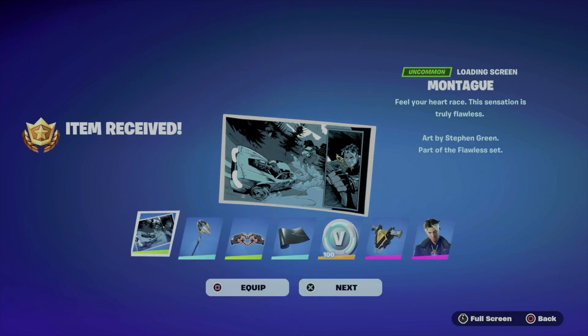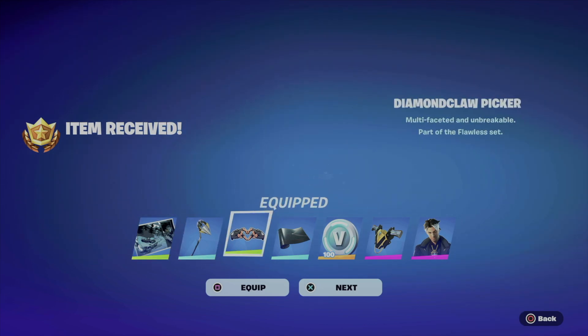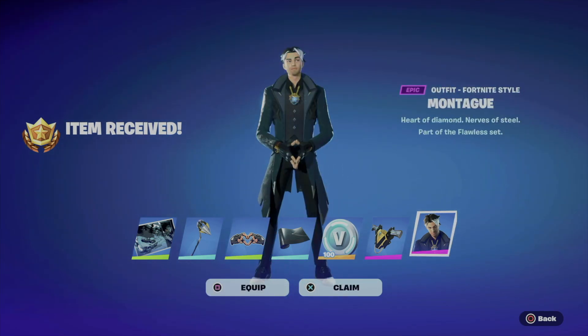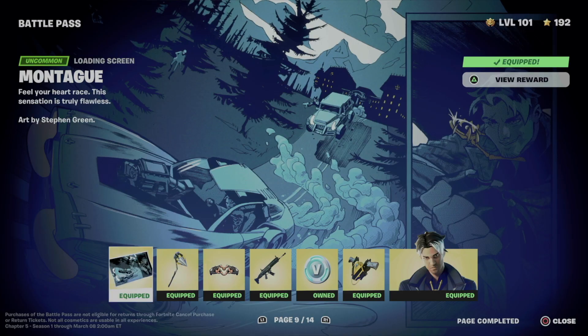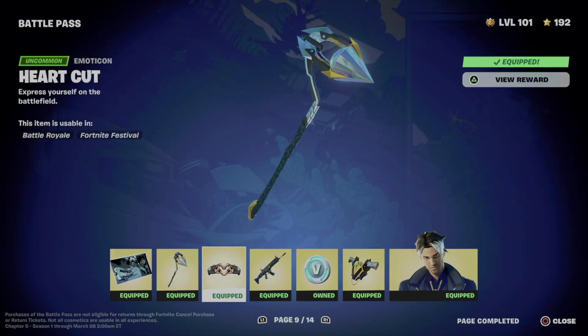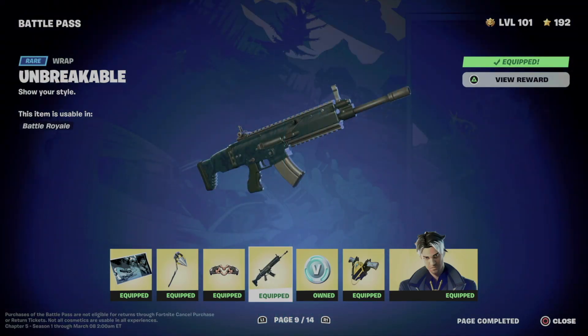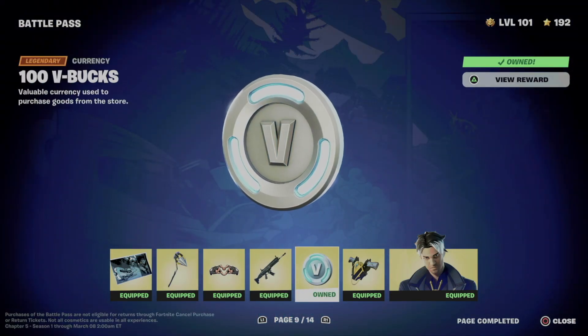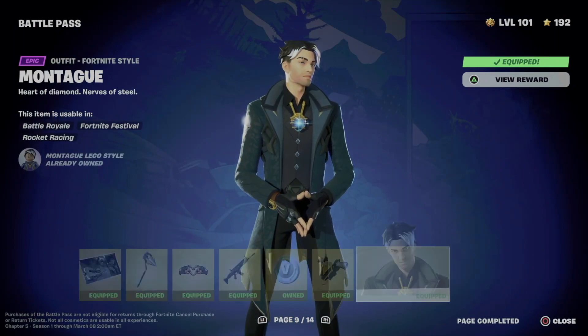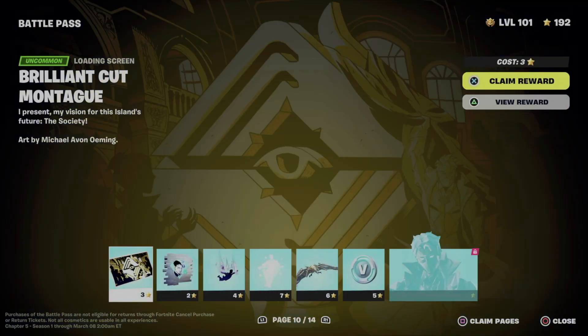Make sure if you're level 100, it means you can claim everything from the battle pass — the regular rewards, not bonus rewards. We can go on and just equip everything. So there we go — we just got everything from here: we got this loading screen, we also got this, and this, and let's not forget about the back bling and the skin.